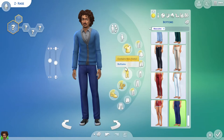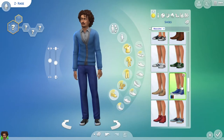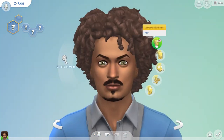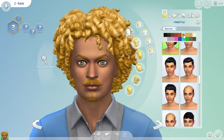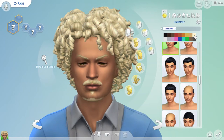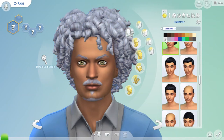Nice pants. Shoes now — nice blue colors. Now let's change that hair up. Give him some white hair. That's like super light blonde, this is kind of gray, but we'll go with it.